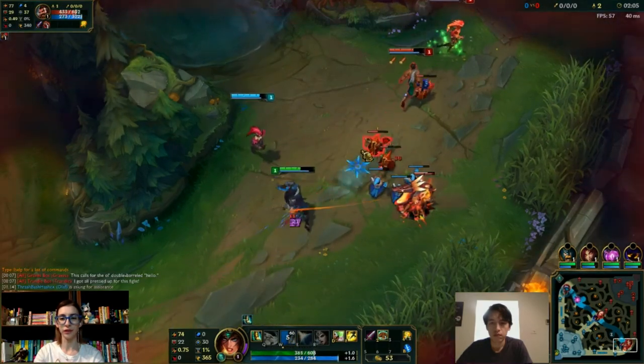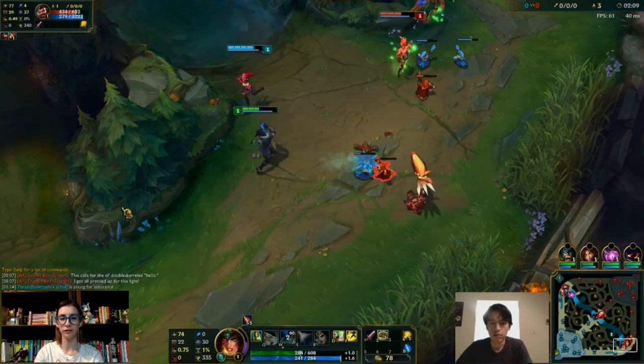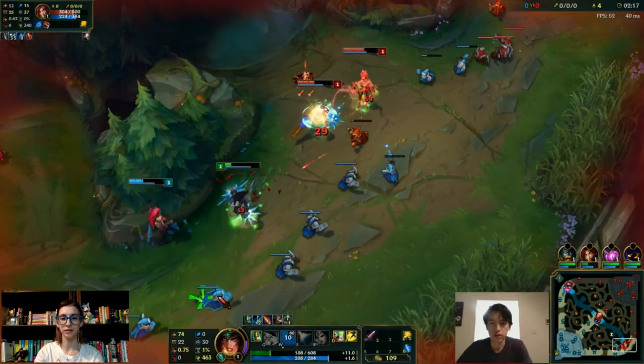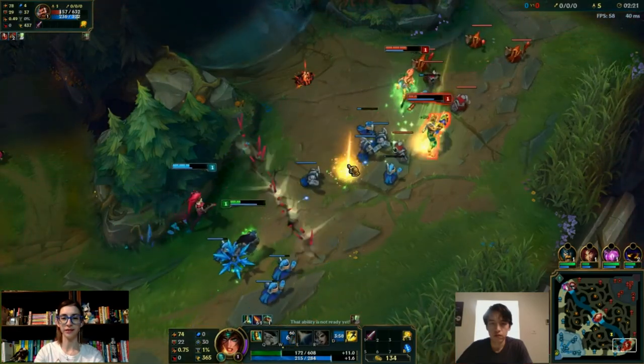So do you have to cast Q like right on top of the seed in order for it to do stuff? It has to be really close — like right on top of it. Wait, I'm fighting myself. Because I took a bunch of damage — I mean, I'm fighting another Zyra.